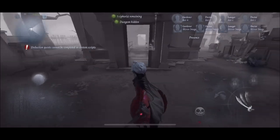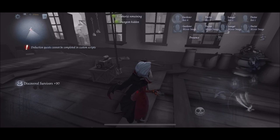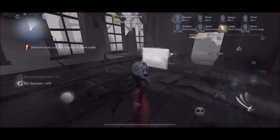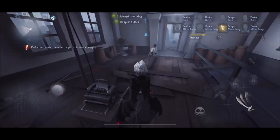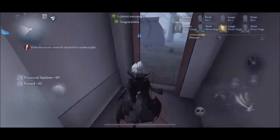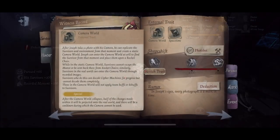Right there — that's the Lawyer's photo clone. Since it's a bot, his real self is outside. That's pretty much it in regards to that first point. Now on to the next: after the camera world collapses, half of the changes made within it will be projected onto the real world.